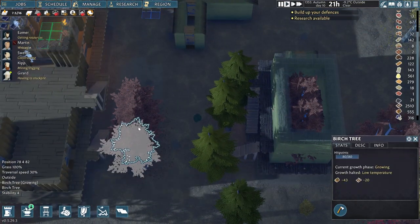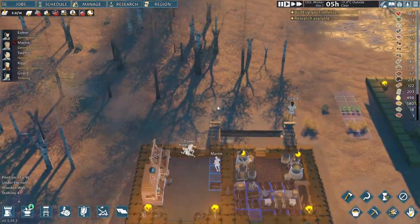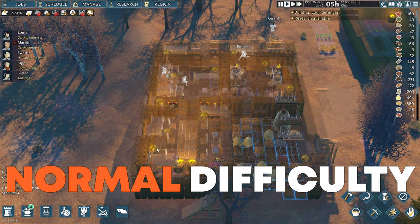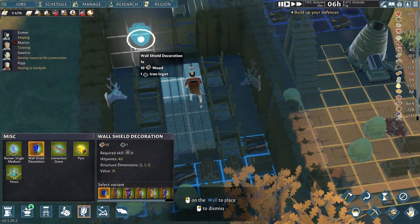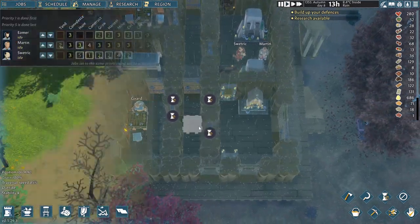I will also show you how you can keep trees growing in winter as well by using a similar concept, just supersized to fit actual trees. To showcase all of this I have started a brand new village in peaceful mode with 3 villagers on the normal difficulty and a valley map. I will use this opportunity to show you how a great hall is made and what bonuses it provides alongside both kinds of temples for the religions these villagers follow.